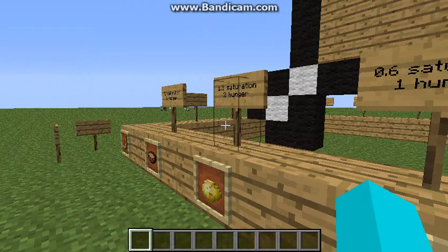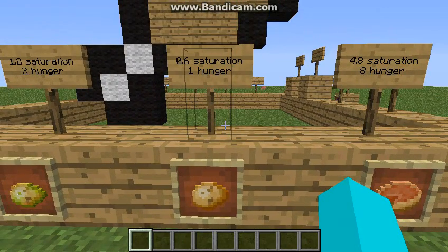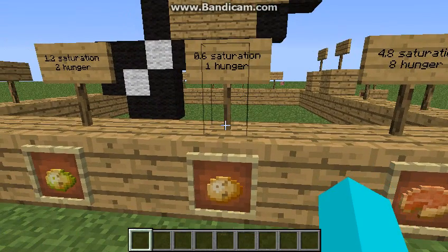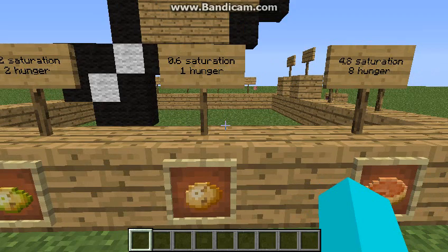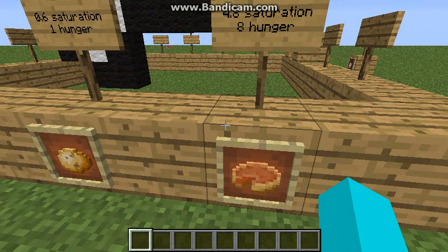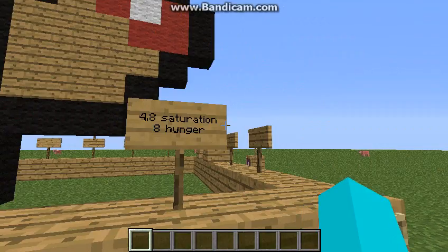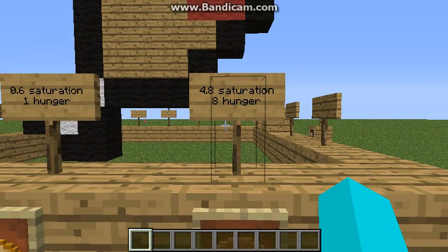This actually has half the saturation recovery and half the hunger recovery of a poisonous potato, and that is because you can cook it in a furnace. It is obtained the exact same way a poisonous potato is — there's just a larger chance of getting this one over a poisonous potato. And if you cook it in a furnace, you will get a cooked potato, which you saw back in the first part. Sorry for this being kind of disorganized. I would say it's not my fault, but it kind of is. I was just ordering this the same way that what I was looking off of was, except for the cooked pork and steak — those were actually put separately and I don't even know why.